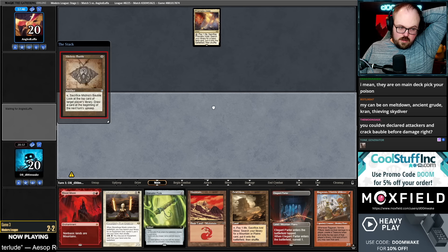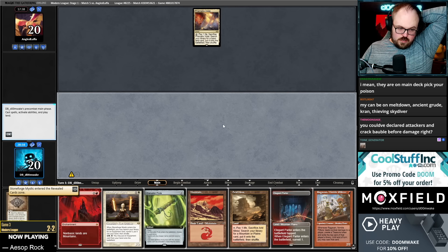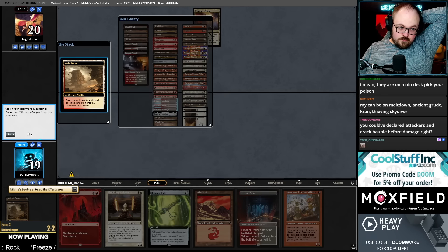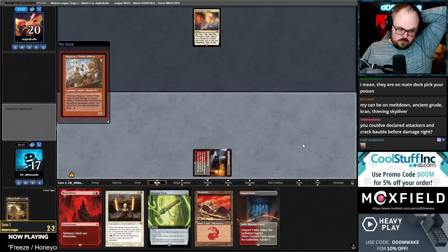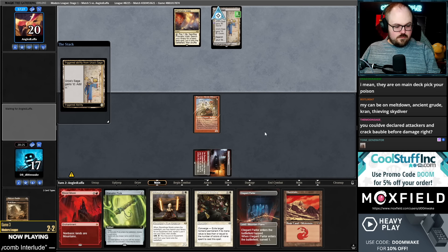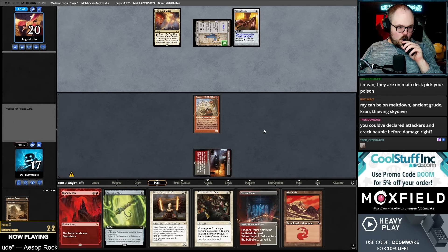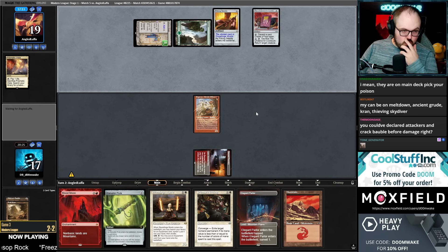Bauble myself. I don't really want a second Stoneforge but it's awkward because now I don't necessarily have a basic Plains. Maybe I should draw the second Stoneforge there. We have an answer to the Ring if they have that, which is good. They can't play the Ring. Name Stoneforge Colossus Hammer — Cookbook. Let's go to combat.